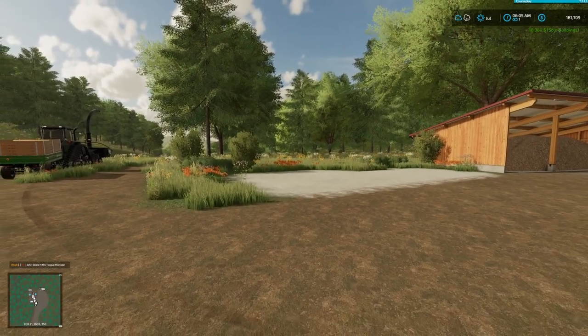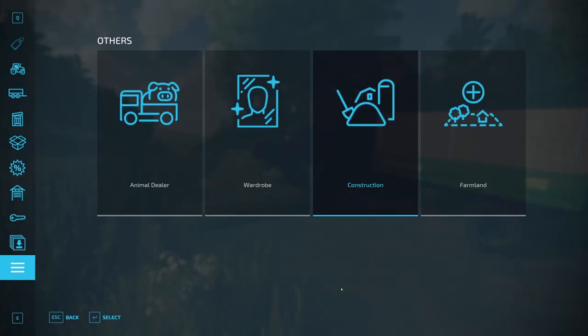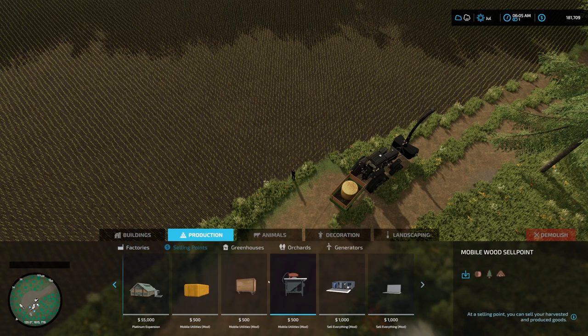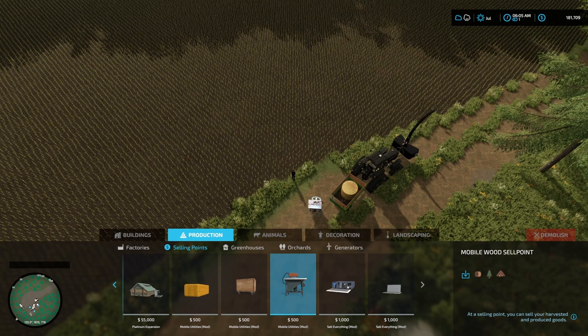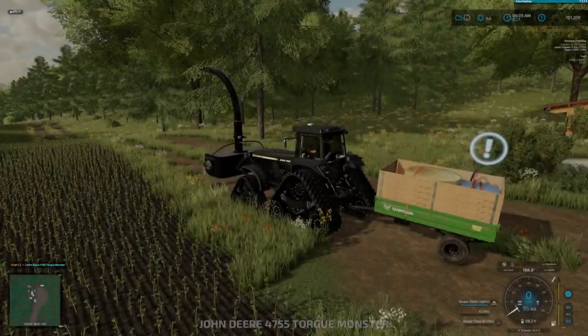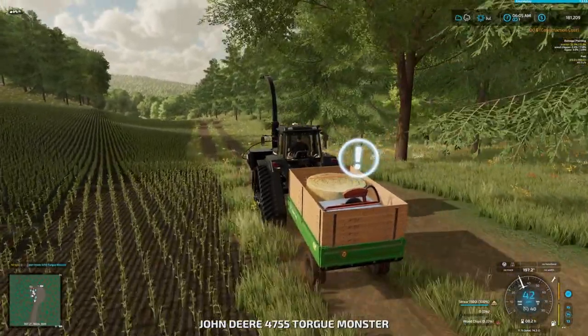We're going to add another production in here — we'll do that in a few minutes. But right now, we're going to come into construction, go into selling points, and put this little table saw thing — the mobile wood sell point. We've used this a couple times before. We're going to put it right here in the back of this trailer. Then we're getting our truck, and now we have a truly mobile wood sell point.